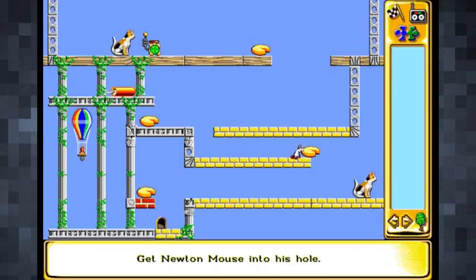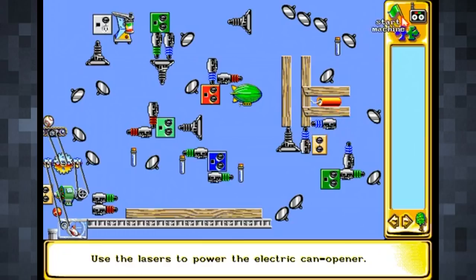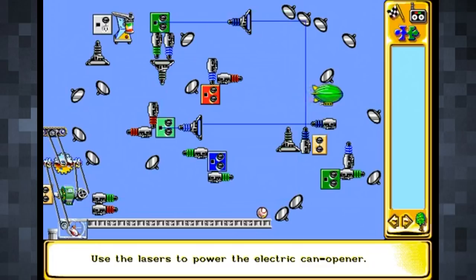Once all the objects are in place, you can run the simulation by clicking the little flag in the top right corner. Puzzles start off reasonably easy and you can envisage the outcome immediately, but it doesn't take long for The Incredible Machine to ramp that difficulty right up, and you'll be using a lot of trial and error to solve the puzzles.